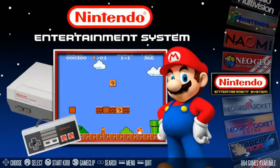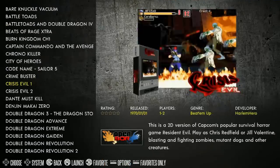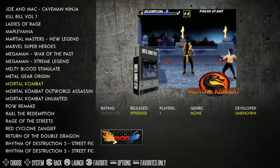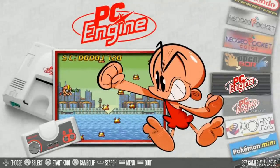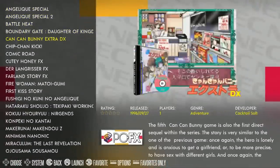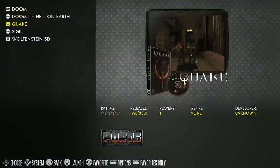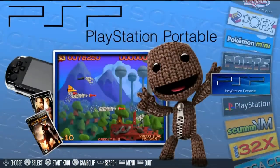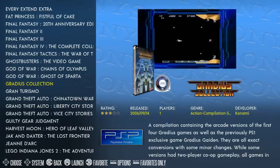Neo Geo is separated out. NES: 864 — pretty much all of them. Neo Geo Pocket: 9. Neo Geo Pocket Color: 40. Open Beats of Rage homebrew games are on here — fan-based, really cool stuff. PC Engine: 337. PC Engine CD: 116. PC-FX: 28 — quite a bit. Pokemon Mini included. Ports section has the full versions of Doom, Doom 2, Quake, and Wolfenstein 3D. PSP: 83 games.